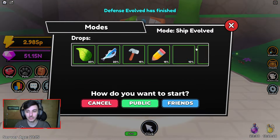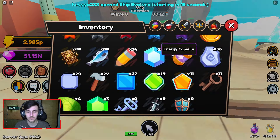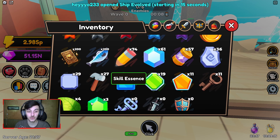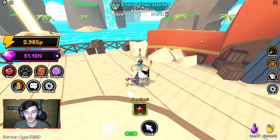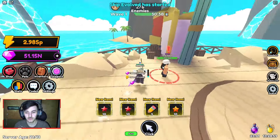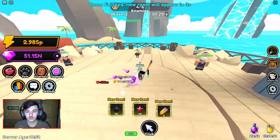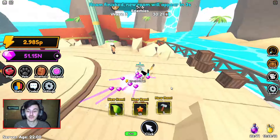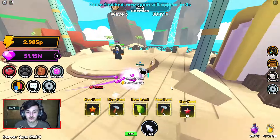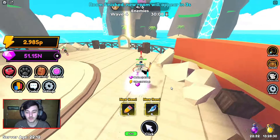The ship evolved and other modes don't seem to give the skill essence — I imagine that's from the new world, but I need 450 in to open it, so that's not happening anytime soon. From the mode I get 10 stars, three pencils, six leaves, and six fish. I'll do maybe two or three ships evolved since I need the materials and need to start getting secret things to progress.